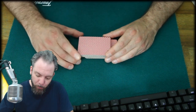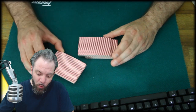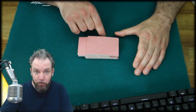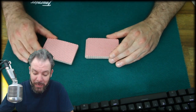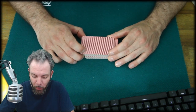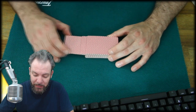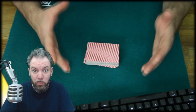Now we strip out a bottom portion from this outjogged pack and we bring it on top of the whole construction, aligning the cards with the portion on the very bottom. Now we strip out the whole pack which is outjogged and we position it outjogged once again. One more time we strip out a portion from the bottom of the outjogged portion and we align it with the bottom portion, and then we proceed until we have completed the cut.